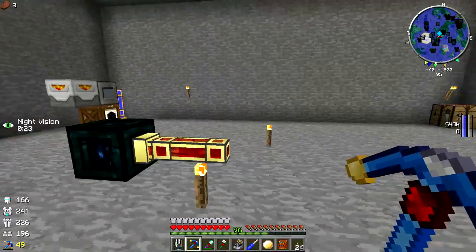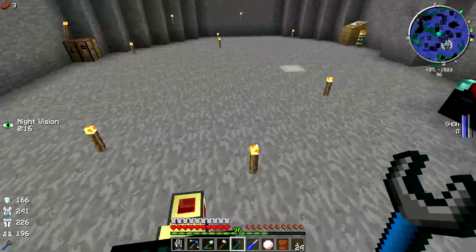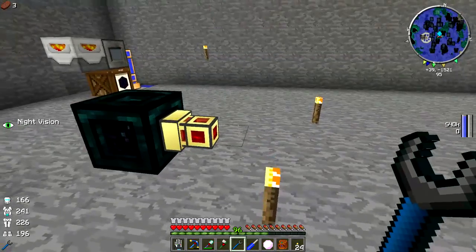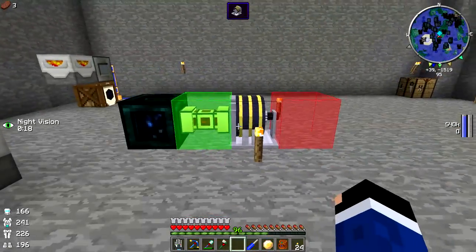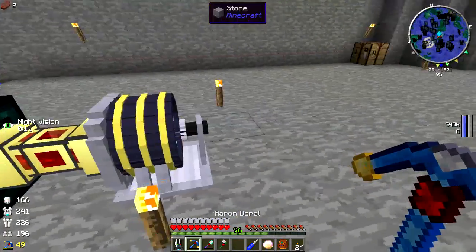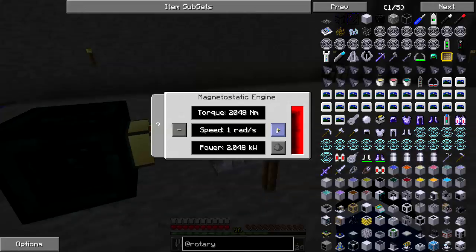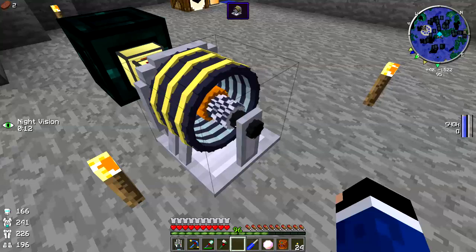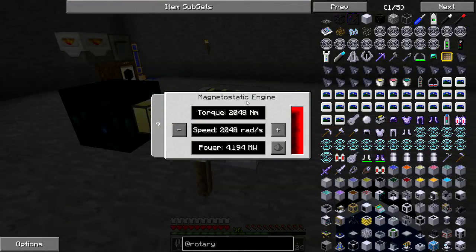A couple of tips: if you want to lower the overall derp while setting up your system, number one — chunk load your power system on the mushroom planet. Also, turn your RF consumer into an RF producer, and that will help you drastically while setting things up. Also note that RotaryCraft does not view the Power Fist as a valid pick — you can pick up this machine with a pick, but not with the Power Fist. We're going to turn this all the way up — now you can hear the faint humming.